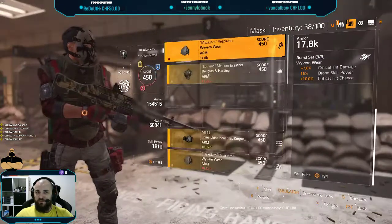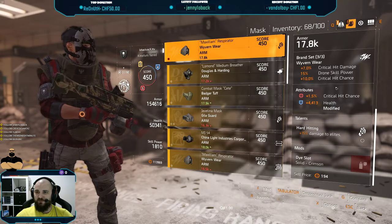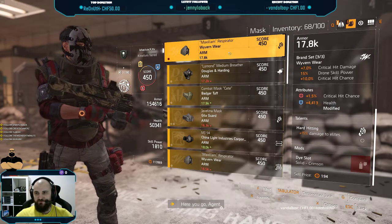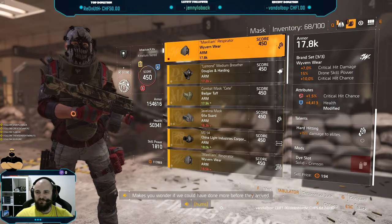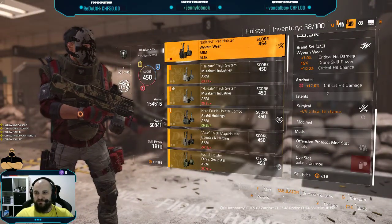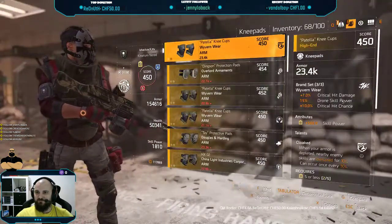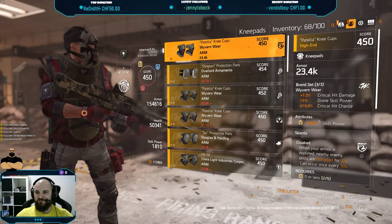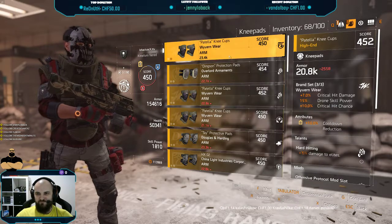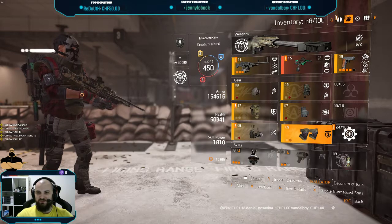On to the gear: we have three parts of Viven sets — 7% crit hit damage and 10% crit hit chance. As you can see, my gear is not good. I just have 1.5% crit hit chance right here and 17% crit hit damage — that's all right. With better gear, I think you can do about 2 million DPS if everything rolls well.